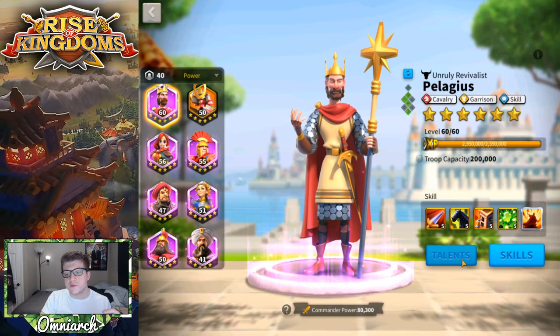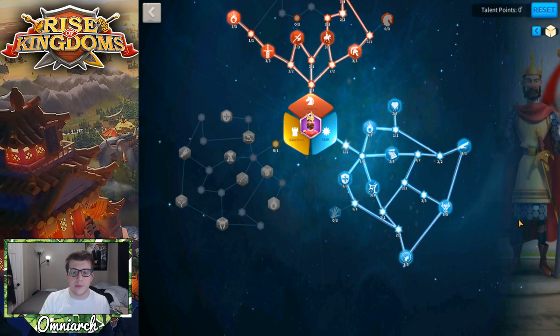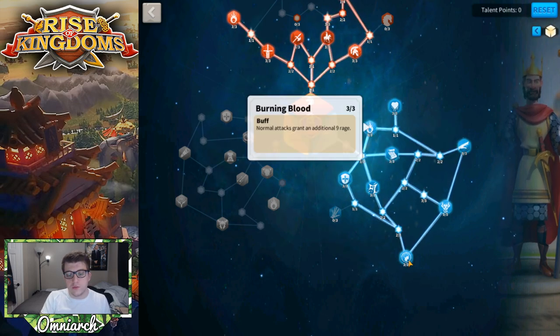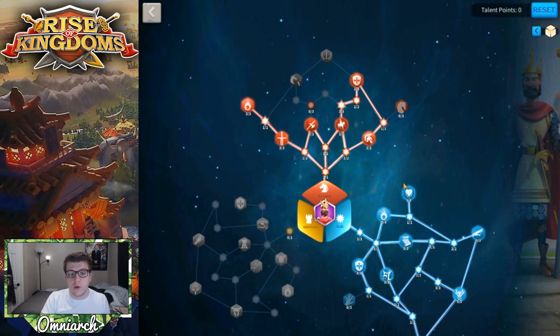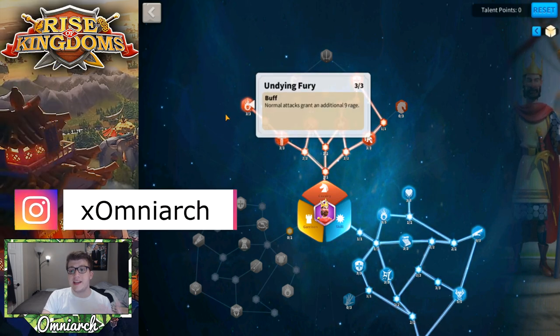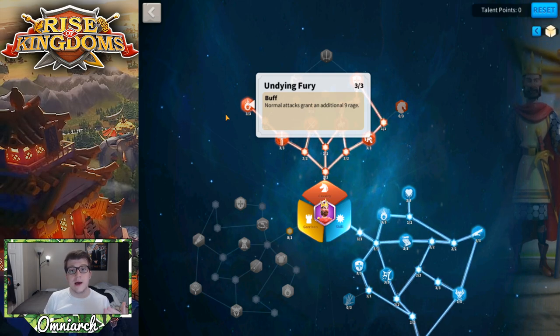The skill talent tree not only increases the active skill damage of your primary commander but also your secondary, and it gives you Rejuvenate for extra rage when a skill is used. His active skill already gives you rage, Burning Blood gives more rage, Feral Nature gives a 10% chance for even more rage, and talents like Latent Power boost your skill damage further. I also built all four talents in the cavalry tree and always grab Undying Fury for the rage bonus.